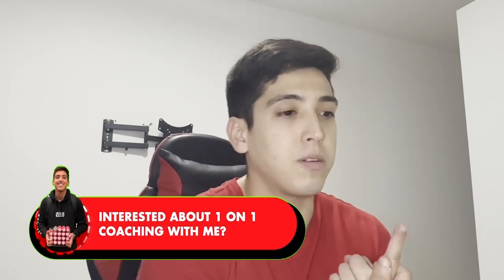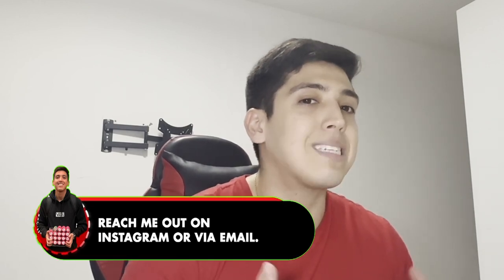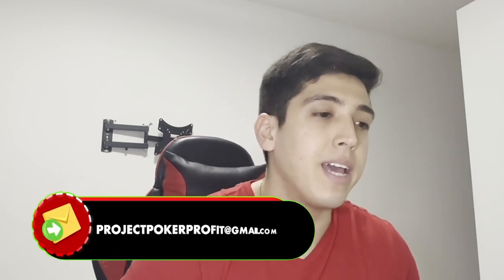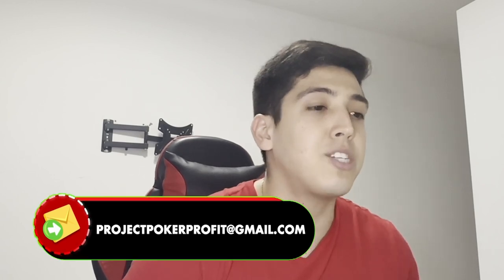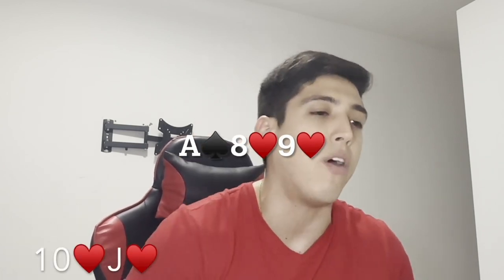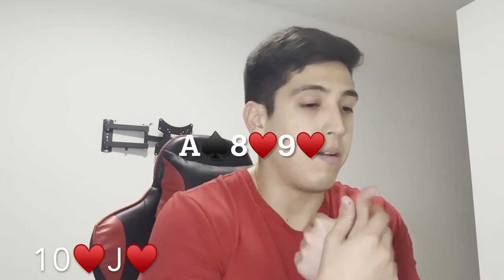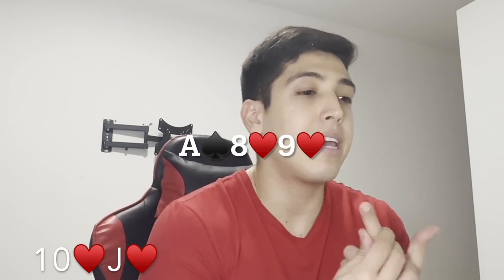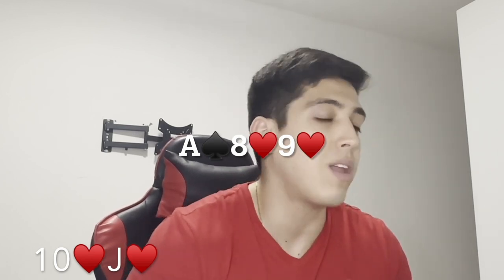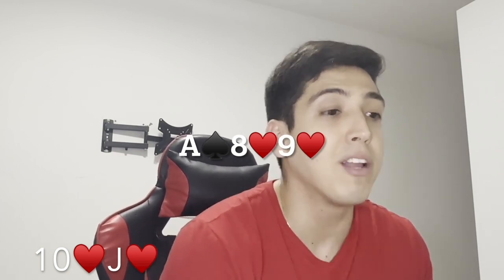Now if you do have range advantage, then what I recommend is to be really aggressive and to be thoughtful about what sizing you will make. Because let's say you have an open-ender and flush draw, but your flush draw is a jack-high flush draw. So let's say a board of ace, eight, nine with two hearts, and you have ten-jack of hearts. You want to become aggressive, but he can still have a queen-high flush draw, a king-high flush draw, and an ace-high flush draw — which would also be a pair in this case.